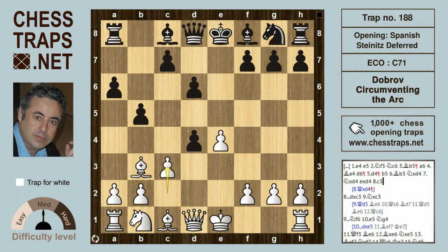So white circumvents the arc — circumvents the Noah's Ark trap — as Dobrov played in his game against Silivanov, St. Petersburg 2004, by playing c3, striking at the center. Black is going to be a pawn up, but white will have some counterplay.